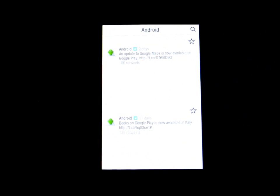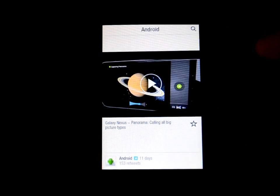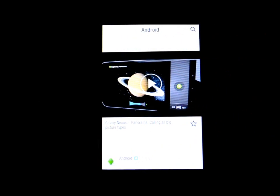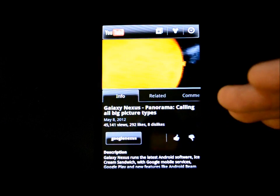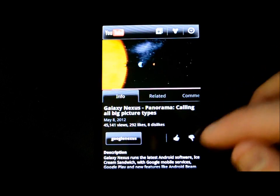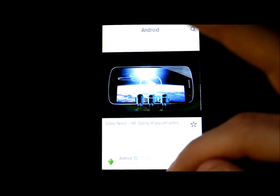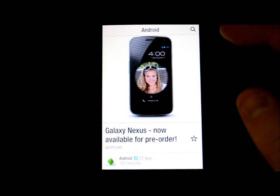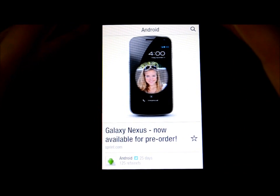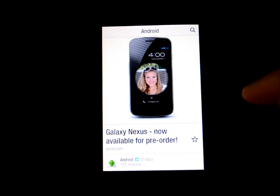If I go to the Android category, it has stories — for example, there's an update to Google Maps. You keep flipping through and can tap a video to be taken directly to it. It works really well and I'm pretty happy with it. If you've been waiting for Flipboard or have never heard of it, please give it a try — it's completely free. If you have any questions about the installation, leave me a comment and I'll try my best to reply.